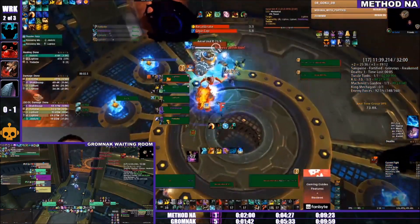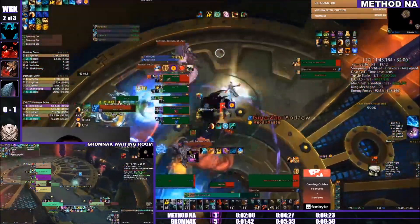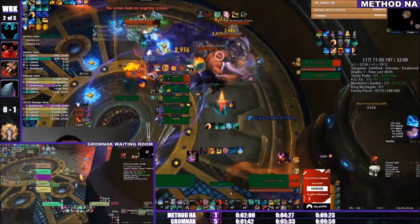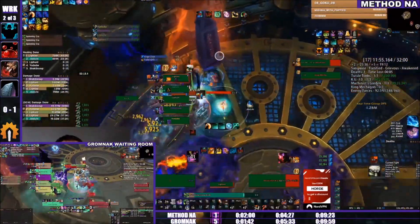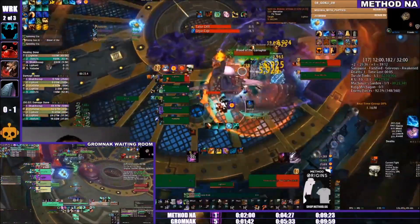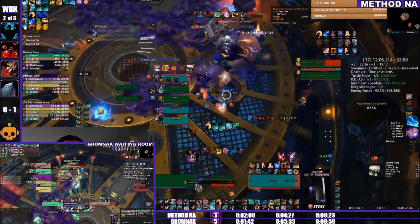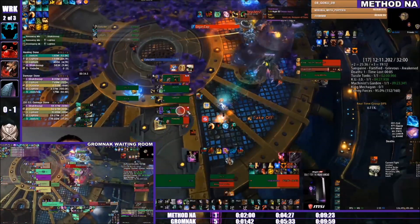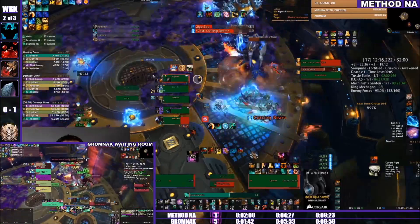Both teams are getting set up for the final boss with three lieutenants each, and they're Bloodlusting the lieutenants to burn them down quickly — they're the scariest part of this first phase. The boss doesn't do much; the Zap only hits one person as long as you don't line up, so it's about not standing in the bouncers and killing the lieutenants down.